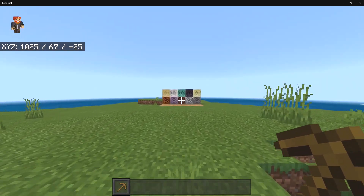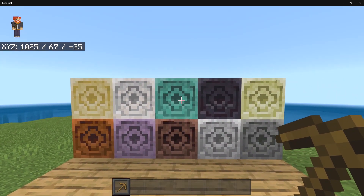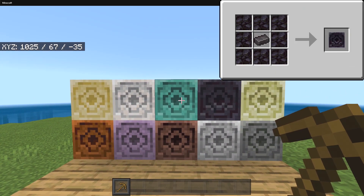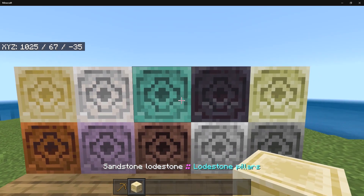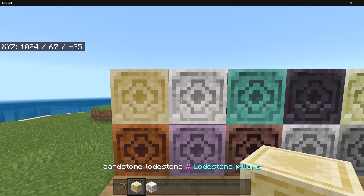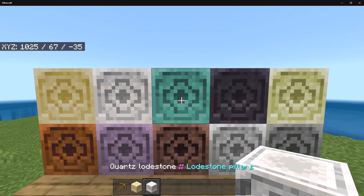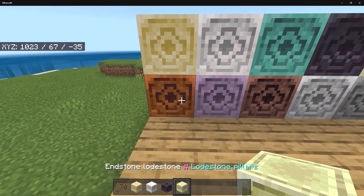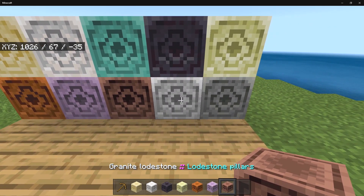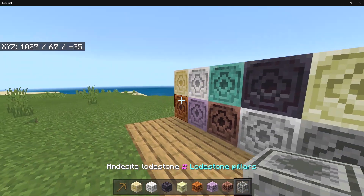Right over here we have the main block — these are the first things you'll have to craft up, and you can see the recipe on screen. You can make different variants: Sandstone Lodestone, Quartz, Prismarine, Blackstone, Endstone, Red Sandstone, Purple, Granite, Diorite, and Andesite.